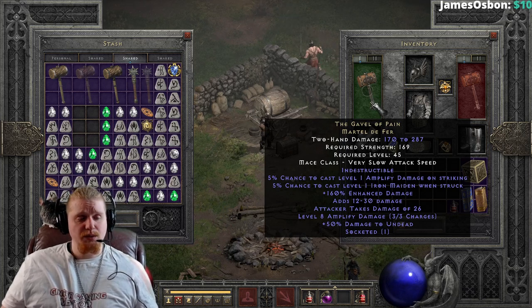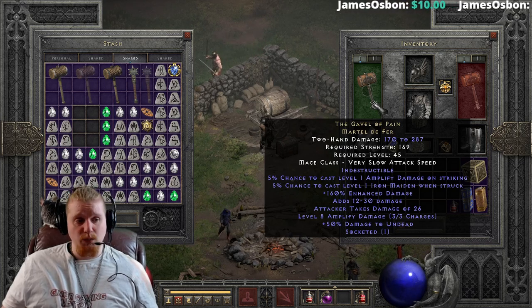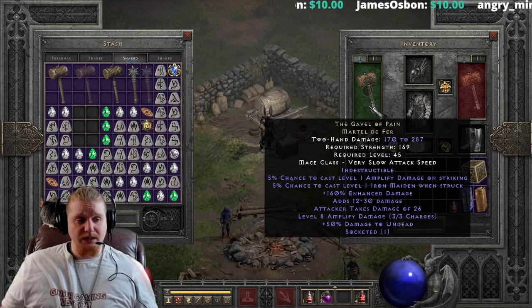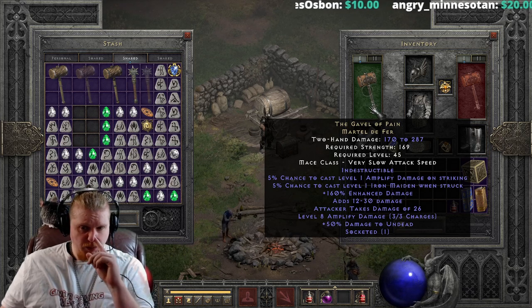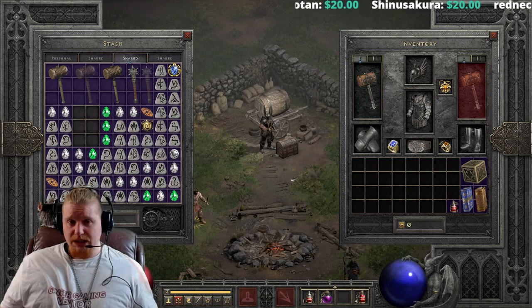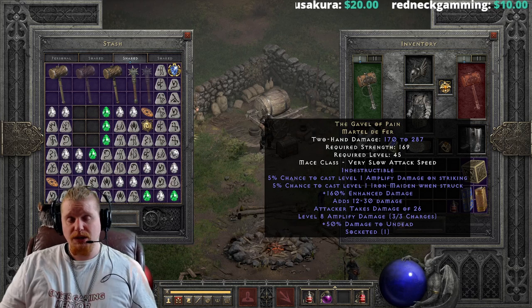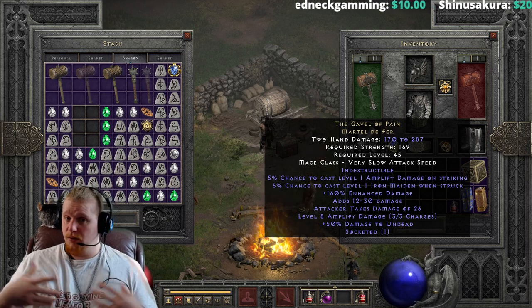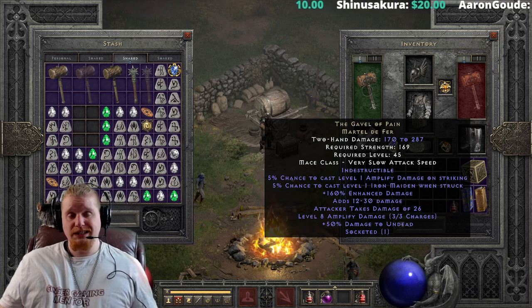The weapon also has 50% enhanced damage to undead, which is off-weapon ED. Off-weapon ED does not work as well as on-weapon ED, so keep that in mind — it uses a completely different formula. If you'd like a more thorough explanation of what off-weapon ED is, I do have a video on the Might aura where I went over exactly what plus-damage calculations and off-weapon ED are, specifically because the Might aura revolves around off-weapon ED.